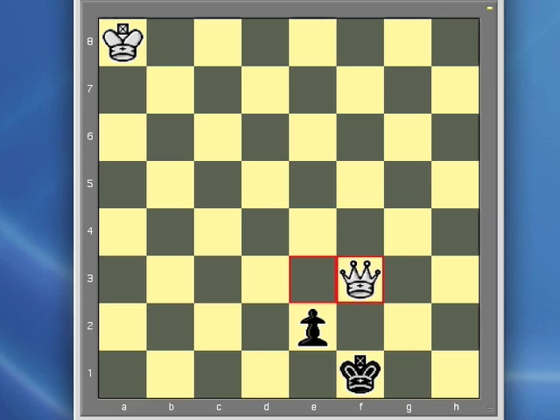Now white gives check in a position where he is also attacking the black pawn. Should the black king move to g1, white will simply play queen takes pawn and the game will be over very quickly. Consequently, the only reasonable move for black is to move king to e1. And with the black king in front of the pawn, preventing it from promoting, white can use the time to advance his king.